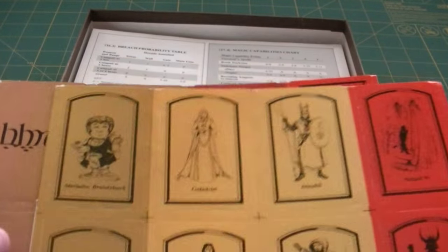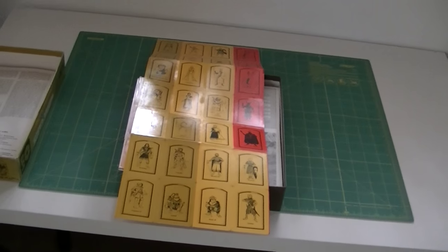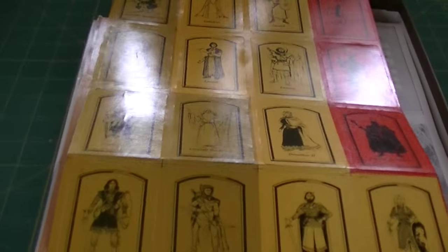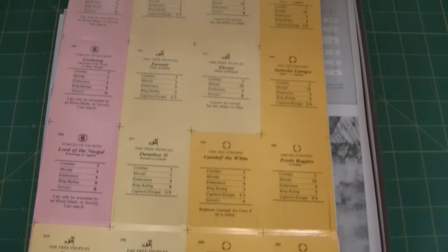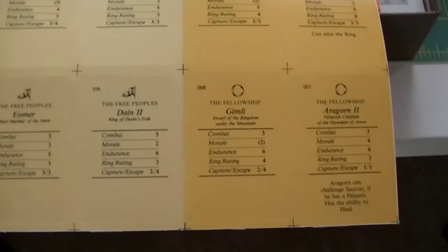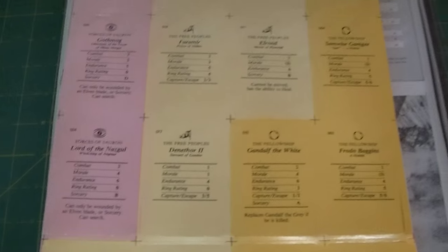There are the event cards, which are still unpunched on these lengthy sheets. It actually unfolds out into a pretty long sheet of cards, and there are several of these. They've got all your character information on the back - Legolas, Gimli, Aragorn - listing out the Fellowship, Free Peoples, Forces of Sauron, and so forth.